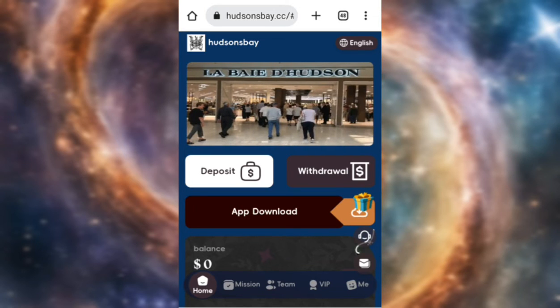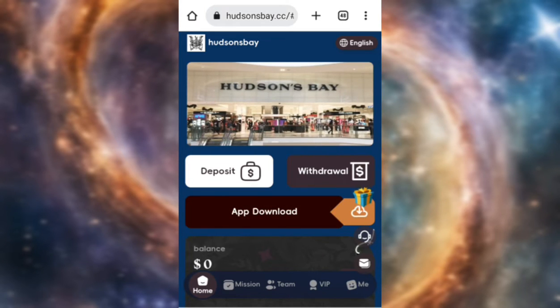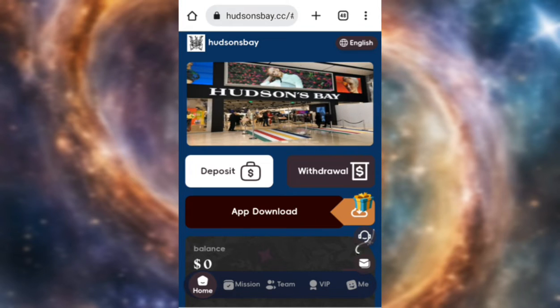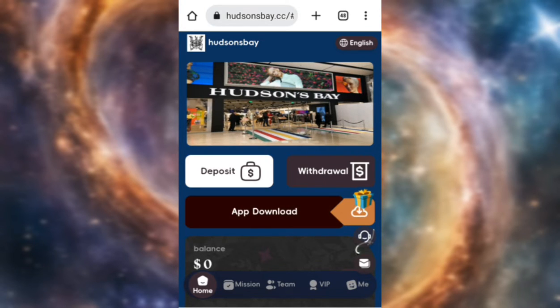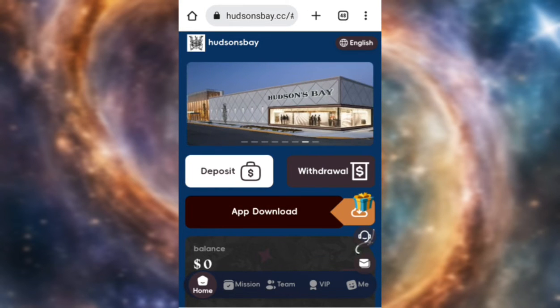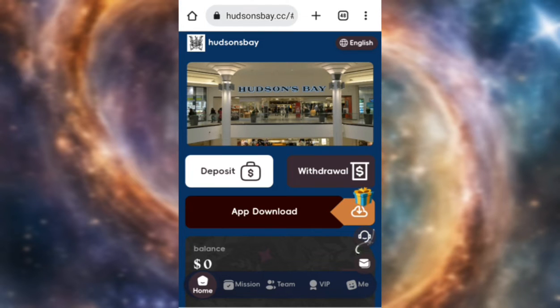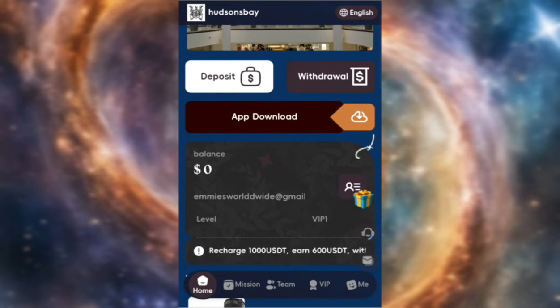The first thing you need to do is get an account on this platform. To get an account, click on the description box below and you'll find the registration link. Register for an account, and once you register, log into your account. This is the platform I'm talking about — this is what you will find.